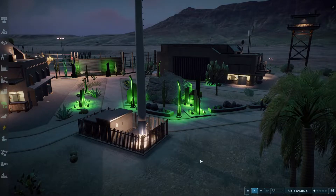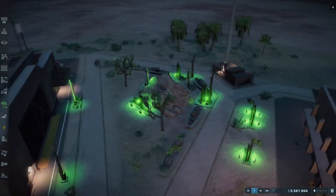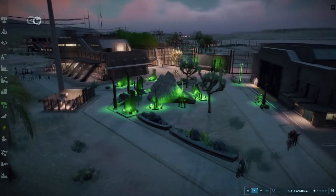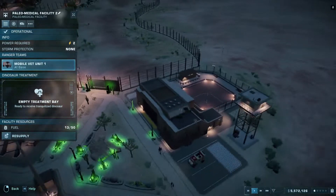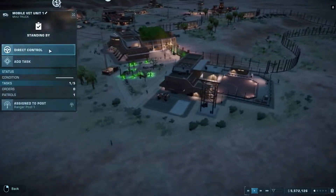This area in my park is represented by the green lights because this is the paleo medical facility where we cure the dinosaurs. I've also used a couple of rocks and rock-themed decorations to make this really work — a couple of towers, lamps and whatnot.